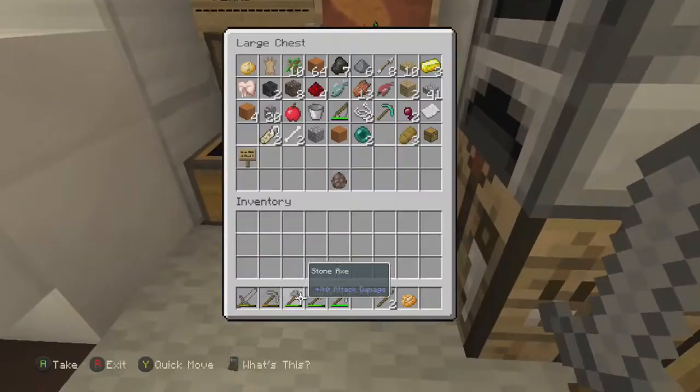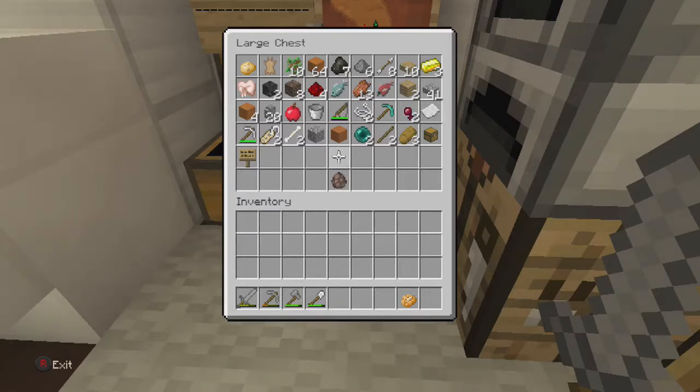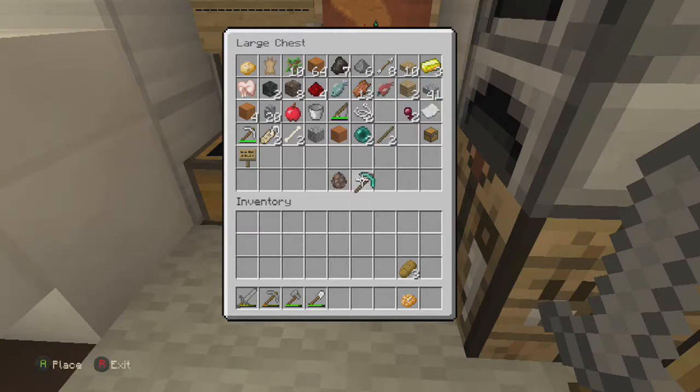So just to pass a bit of time while it's getting dark, let's have a look at what we got. We got some gold, some iron which I've used on a pickaxe. We're going to get some more food - we got three bread, we found that in there. There were enderpearls, name tags, and some good loot.